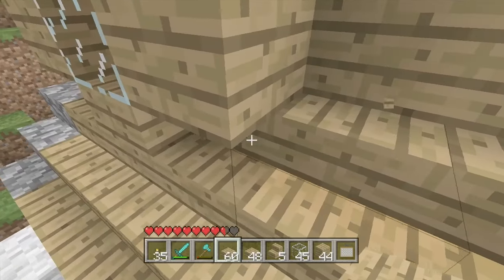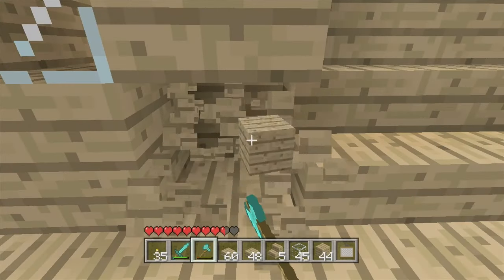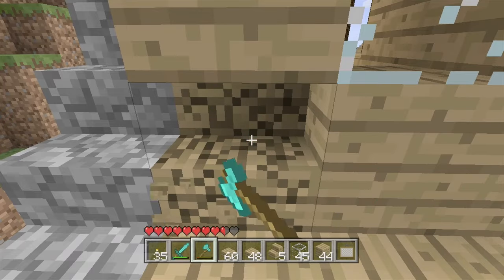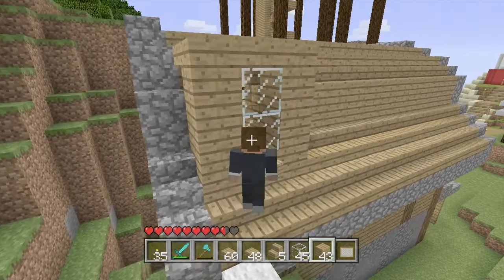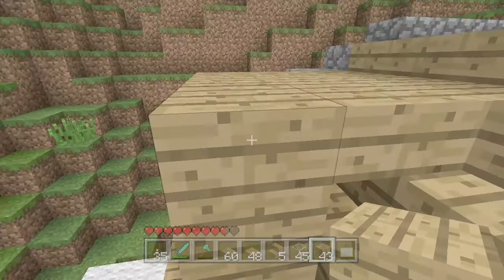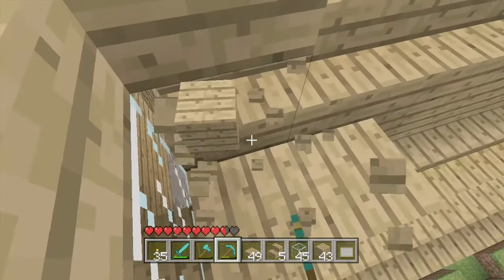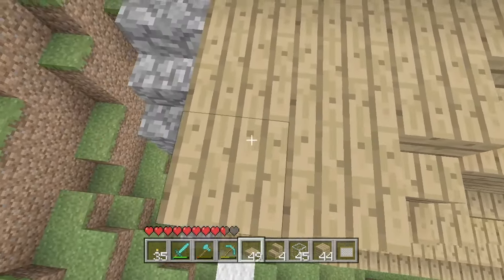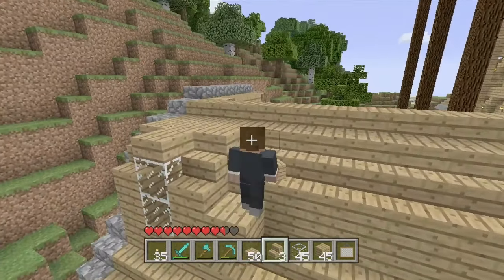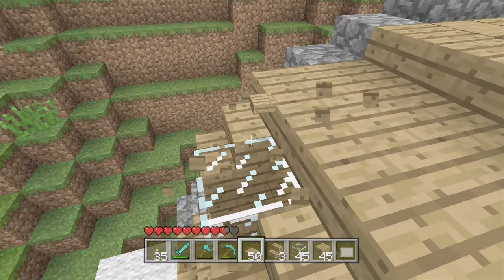Something looks a bit off. Let's try removing these stair blocks, replacing them with actual blocks, see how it looks. Because if it looks good I might keep it. It looks a little bit off - something to do with this. Let's do a little bit of compromise here, since that's what life is all about. It's a bit better - I won't say it's perfect, but it's better. Oh, my diamond axe is about to break.